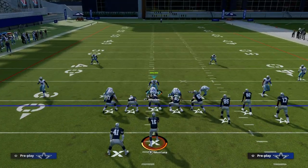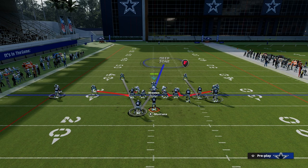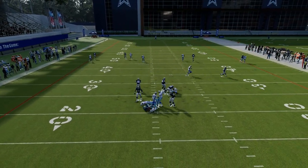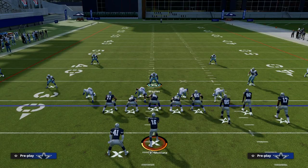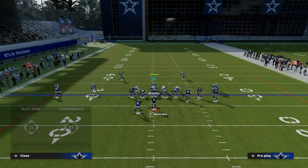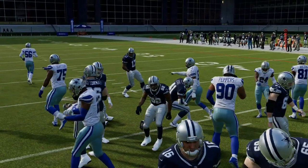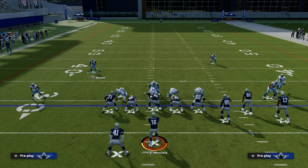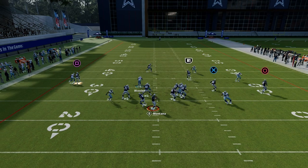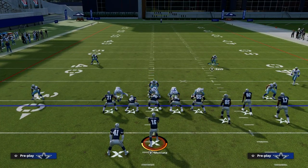Another thing you can tinker with is taking the nose guard and manning him up on the running back — he's super underrated. By manning this nose guard up on the running back, you should still get the double pressure from the slot DBs. That man coverage from the defensive tackle does a lot of things. Number one, it makes you really good against the run — if they try to run the ball, it creates a natural shoot and it's really hard for them to get through the gaps. Also, if the running back blocks, that guy is still going to pass rush or turn into a QB spy, so you still get maximum pressure.